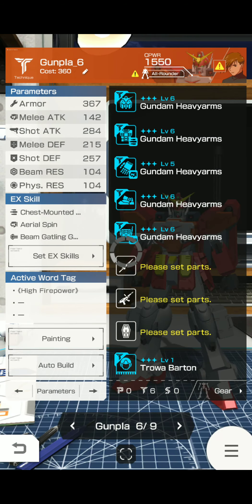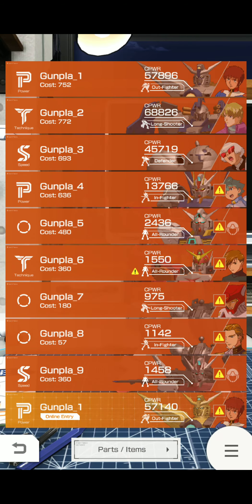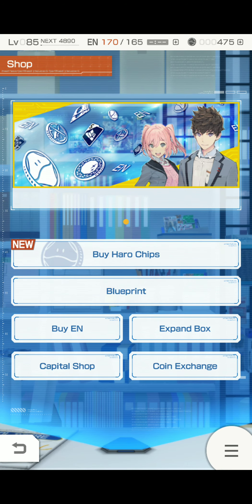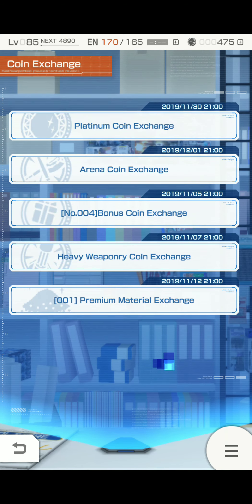First, we're going to show you where you can get it. Go to the shop, go to the coin exchange, heavy weaponry coin exchange, and there you have it.